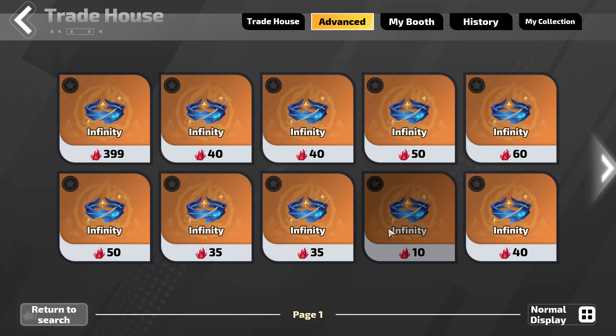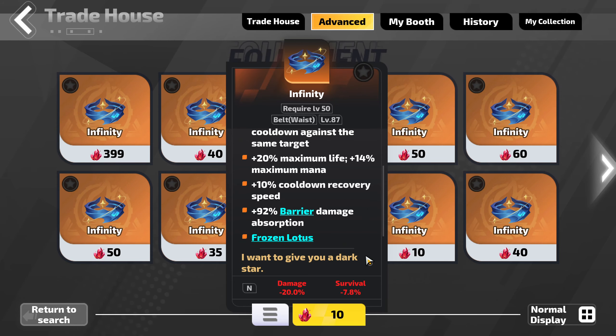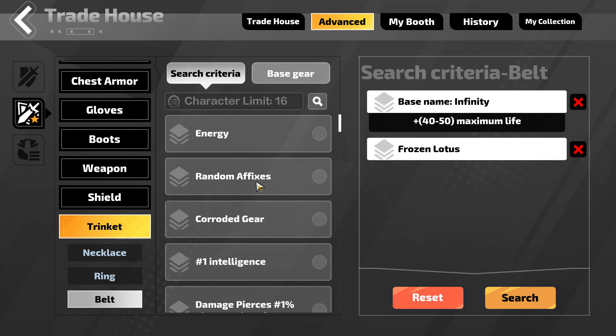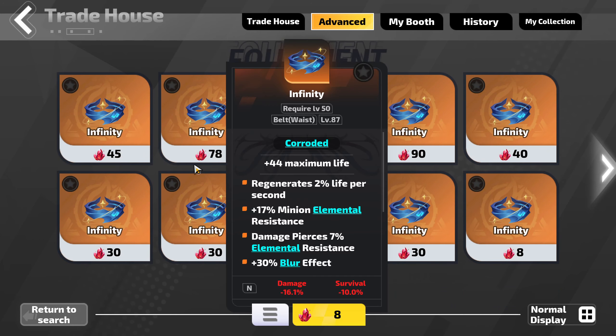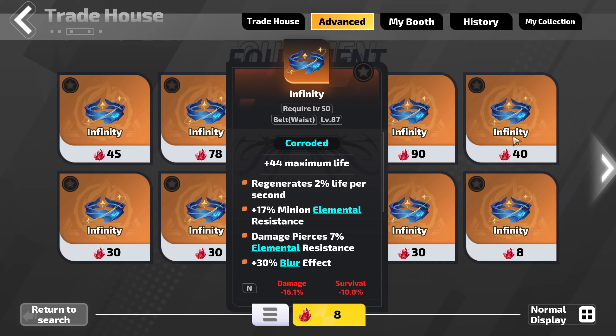All of these Infinities have Frozen Lotus on them, though they might not have other useful stats. This is where you can refine the search to potentially restrict it to more interesting options. Let's say I wanted something else as well — I'd just sort through the list, maybe Damage Pierce's Elemental Resists, and hit search.